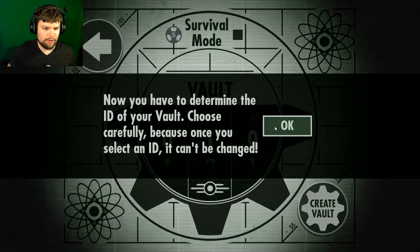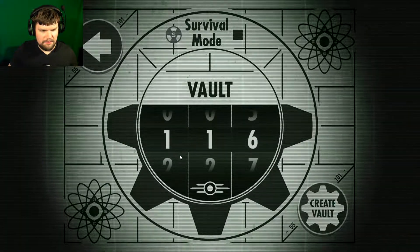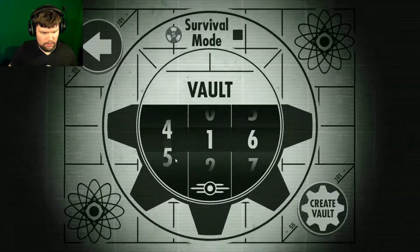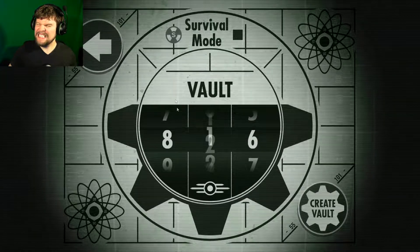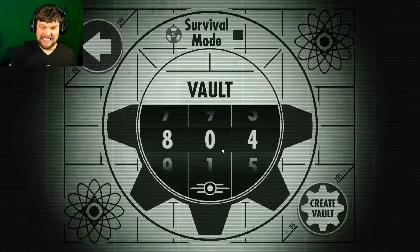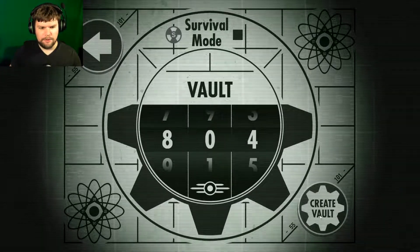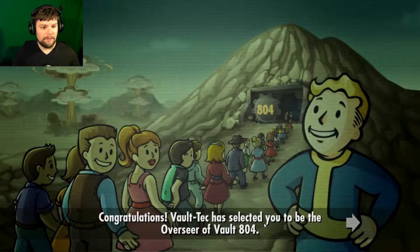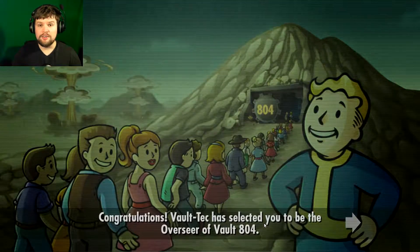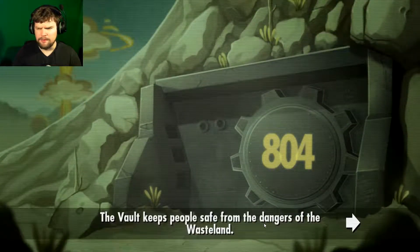Now you have to determine the ID of your vault. Choose carefully because once you select an ID it cannot be changed. Vault 804, survival mode — that sounds bad, we'll start with regular for right now. Vault 804, welcome to the future. Vault dwellers, this is the place where we save you from nuclear holocaust. That was what happened in Fallout, right? Nukes? Yeah, I'm pretty sure that's what happened.